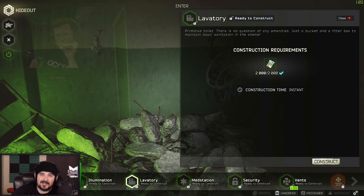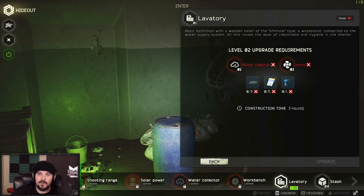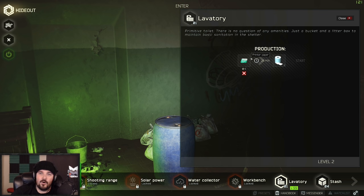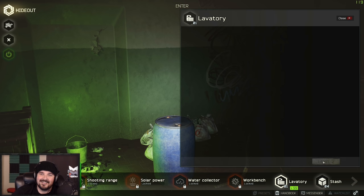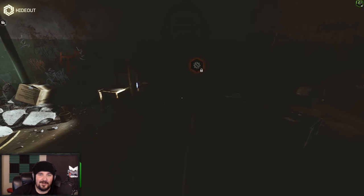2,000 rubles and I can build it. It's producing... wait, what? Chat, what is going on over here? Production — 26 minutes, one paper will make two toilet paper. So then to upgrade it to level two we need hoses, screws, and a drill, and we need a water collector and vents. So you can turn printer paper into toilet paper — that's just science.